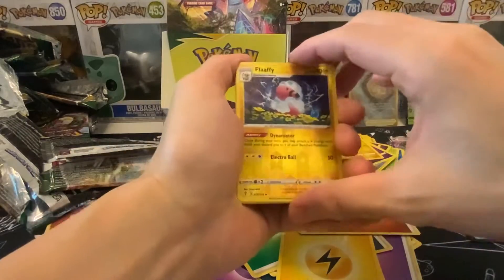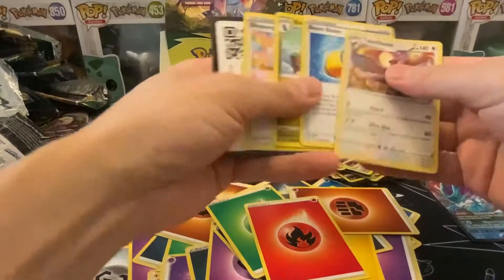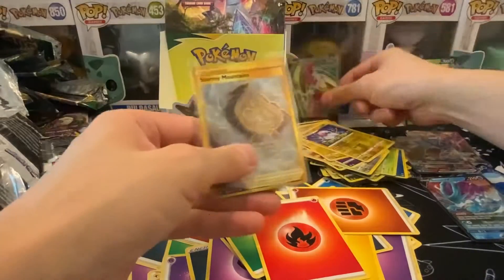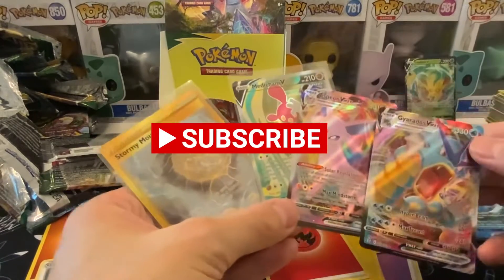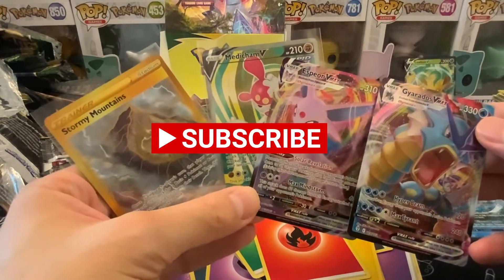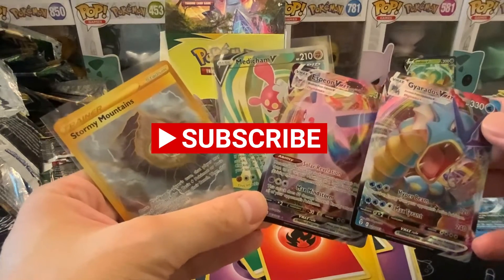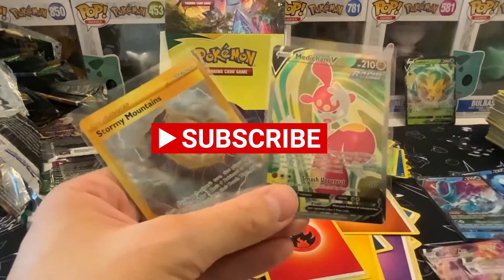Not a hit on the last pack, but we got a decent number overall — a secret card which is nice, Stormy Mountains, Machamp, and those really pretty V-Max cards. I love how they look. Thanks for tuning in — please stay tuned for the next box, and hopefully before that you have great RNG. See ya!